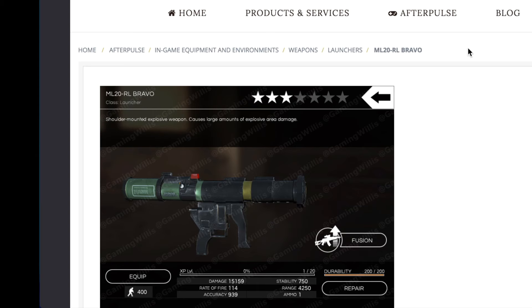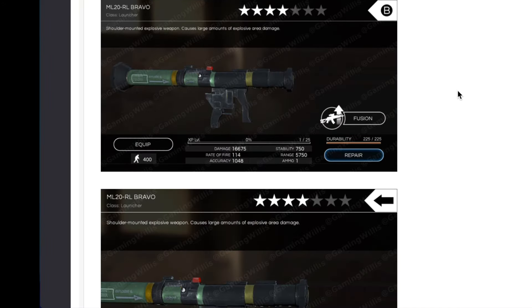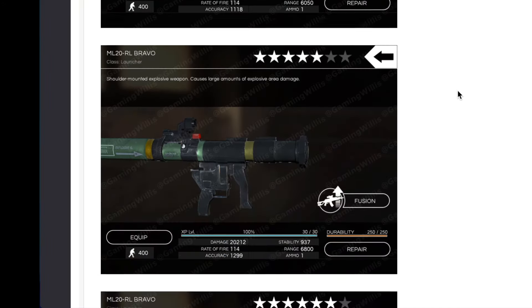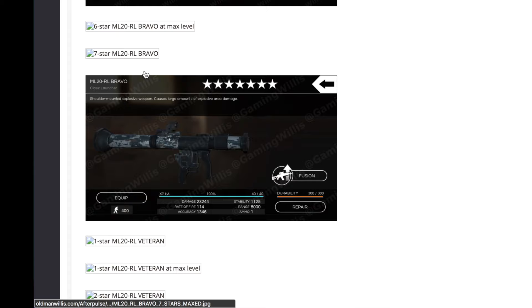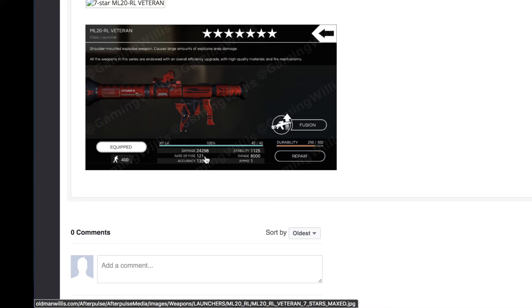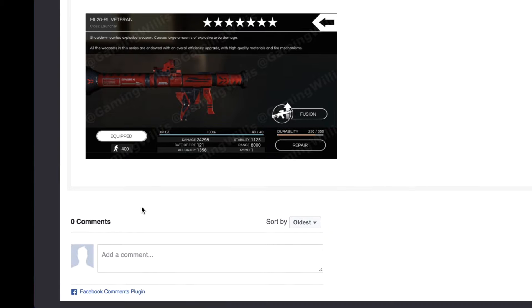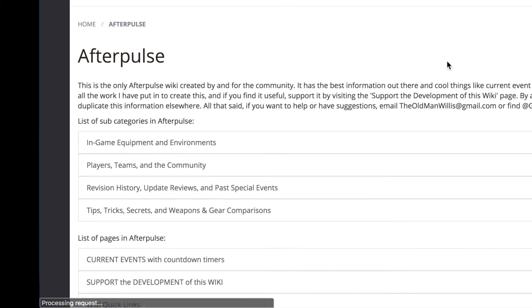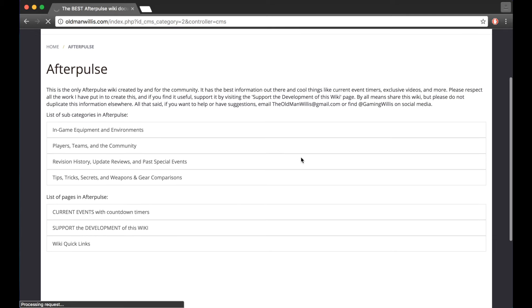Lastly we got the ML20 RL Bravo — three stars and higher. Got three stars, three star maxed out, four star, four star maxed out, five star, five star maxed out, six star — missing the six star maxed out and the seven star level one. Then the veteran edition with a seven star maxed out — if there's one picture I could have for each weapon it would obviously be the seven star maxed out for the best stats. The Patriot edition will be added shortly. That'll do it for this video, just showing you every weapon in the game and I'll be adding many more pictures as time goes on.